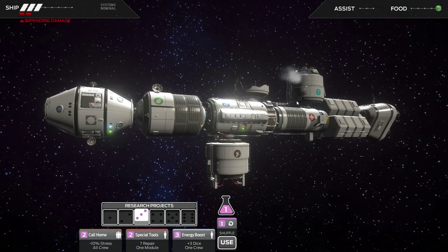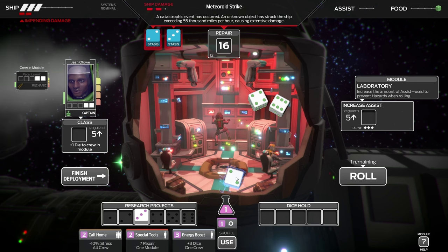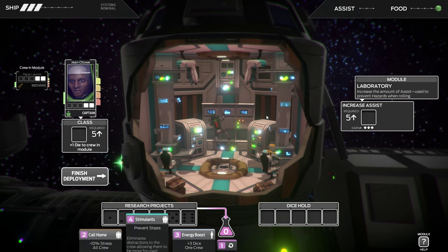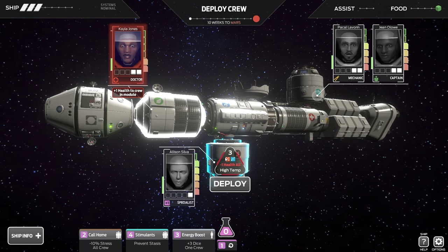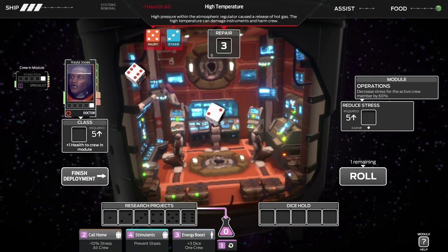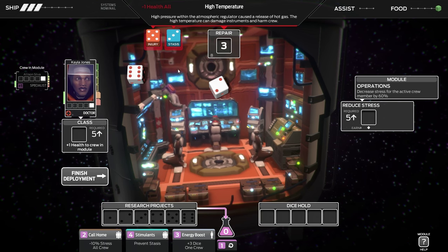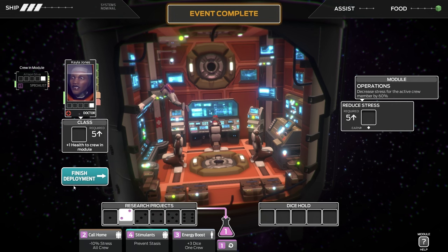Now we'll send the captain over — she has three dice and is the most likely candidate to fix this. We got a six and a four, with the two going to research. We use the six and four for repairs, then use the special tools research project to get seven repair, effectively clearing all damage to that module. We only have three damage left, so we send the doctor over. After some tough rolls, we use the six to repair the remaining damage. That's basically the end of the first turn.